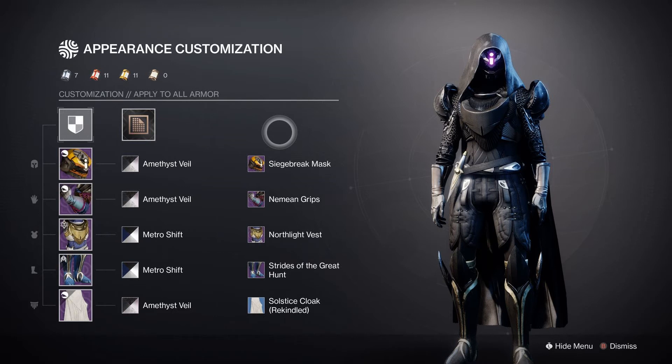For the chest plate, I used the North Light Vest, which is a Dawning armor piece, and I used Metro Shift to get it pitch black — same with the legs. For the legs, I just transmogged them; they were a Last Wish raid drop. They're very nice — I just transmogged them yesterday actually.